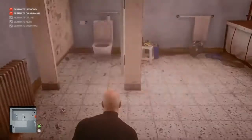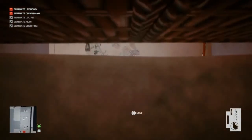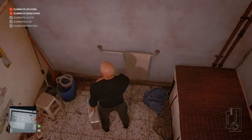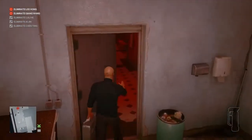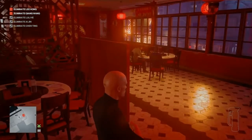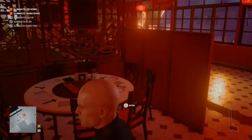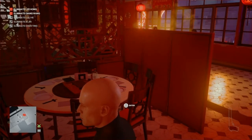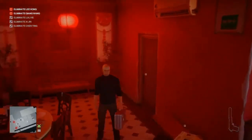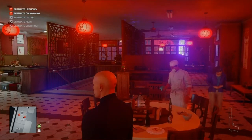Once the restaurant manager is safely tucked in the crate, exit the kitchen via the window and scoot back to the bathroom to retrieve the briefcase, then select the emetic grenade — hopefully without picking up the rat poison or climbing in the crate. We make our way out into the restaurant to our final two targets at the table at the back. Get into position and throw the grenade as close as possible to them. Be aware of the patrolling waiter wiping tables — as long as he's not around, you're safe to throw the grenade.